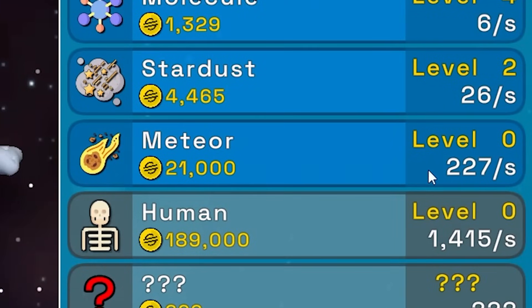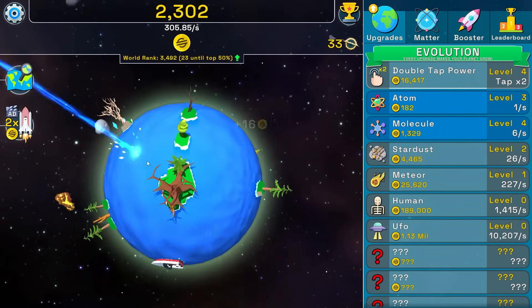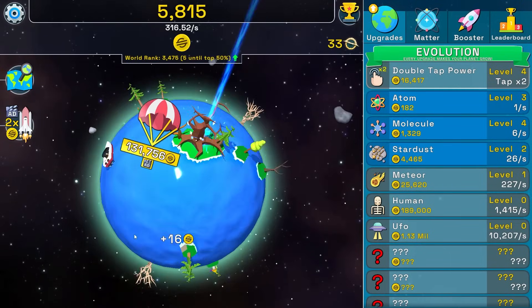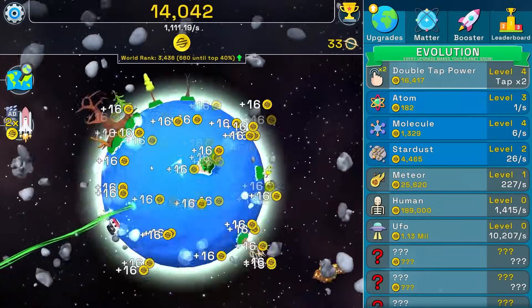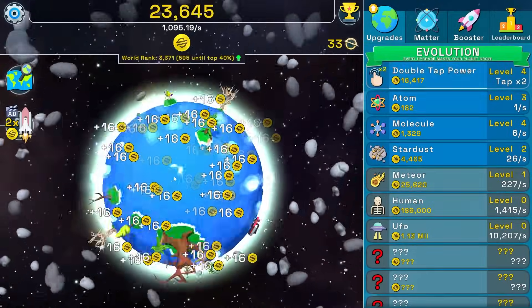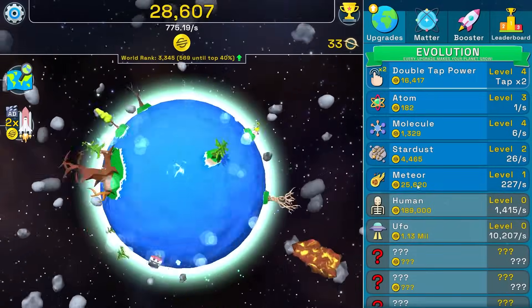Time to get meteor — it's 21,000 and gives us 227 scam coins per second, a massive upgrade. Now we got this green laser coming from the heavens into the earth, is it terraforming? We're making 1,095 per second now. Buying another meteor adds another 227 scam coins per second.